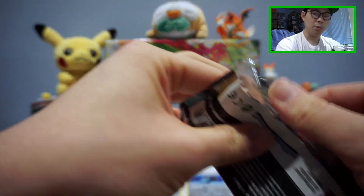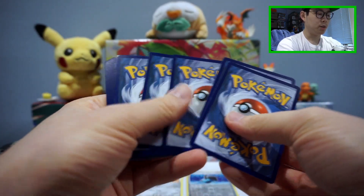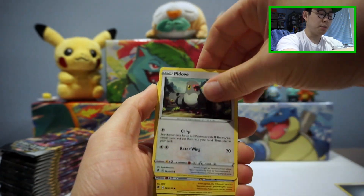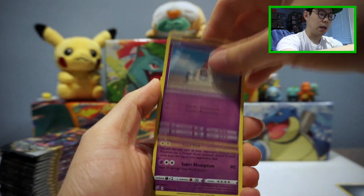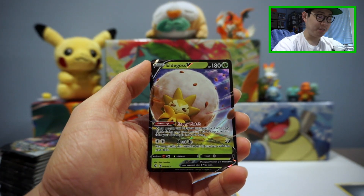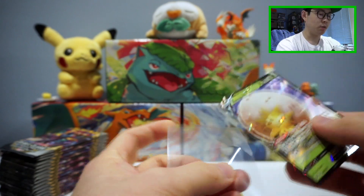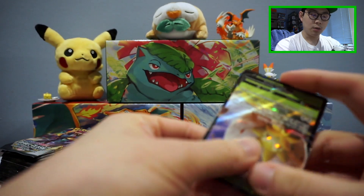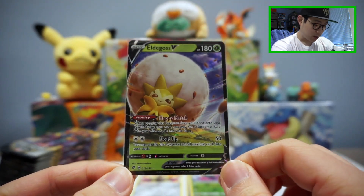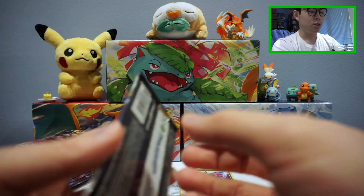I'm going to try to keep a log of what packs we're getting hits from, because I did a video previously where I opened each pack art separately to figure out which has the best pulls. I won't be doing that in this video, but I'll keep track. Oh, we got an Eldegoss V — one of the more playable cards in the set. Very nice. That was from a Toxtricity VMAX pack. Ultra Rare number one — super sweet card, very playable. The price of this card is very likely to go up in the near future.